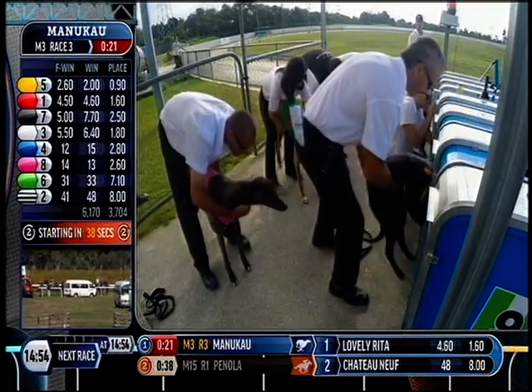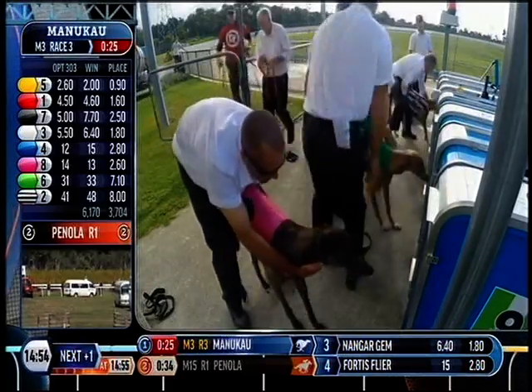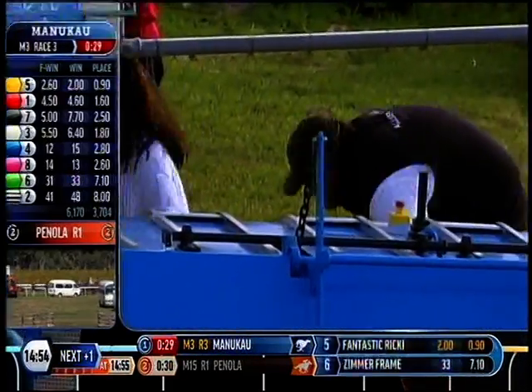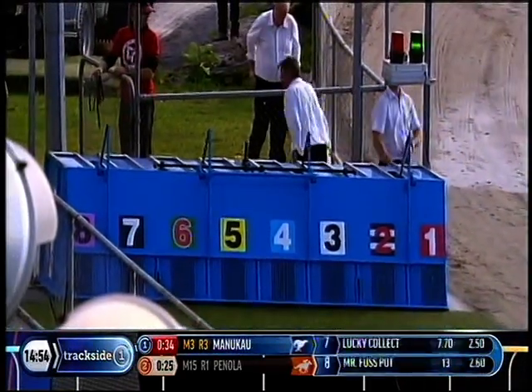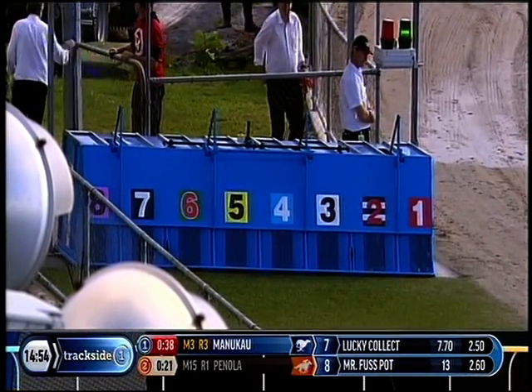Fantastic Rikki, Lucky Collect, second line, Shadowed Nerf, Fortis Flyer, Zimmer Frame, and Mr Fusspot off the outside. So we load them up for three. Favourite comes off box number five, so she's got a bit to do from there. We'll see if we can spot her for you.